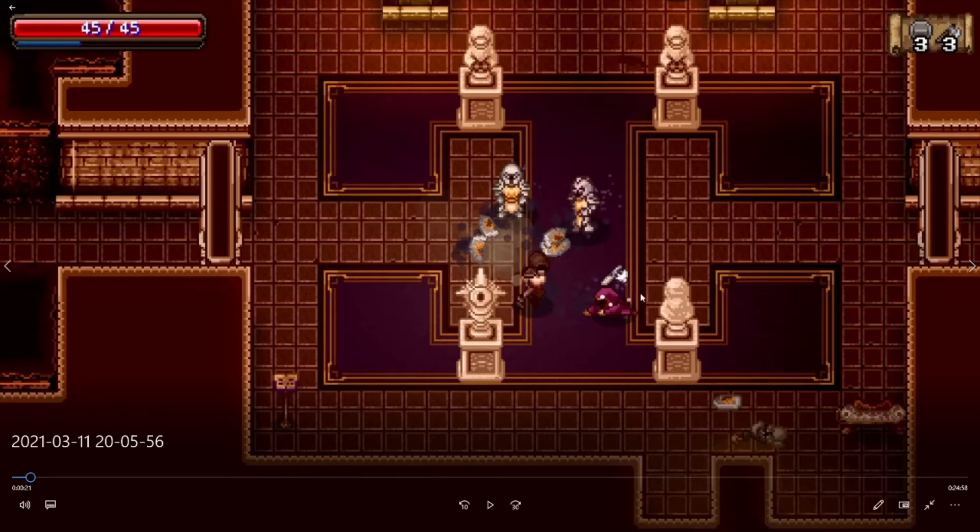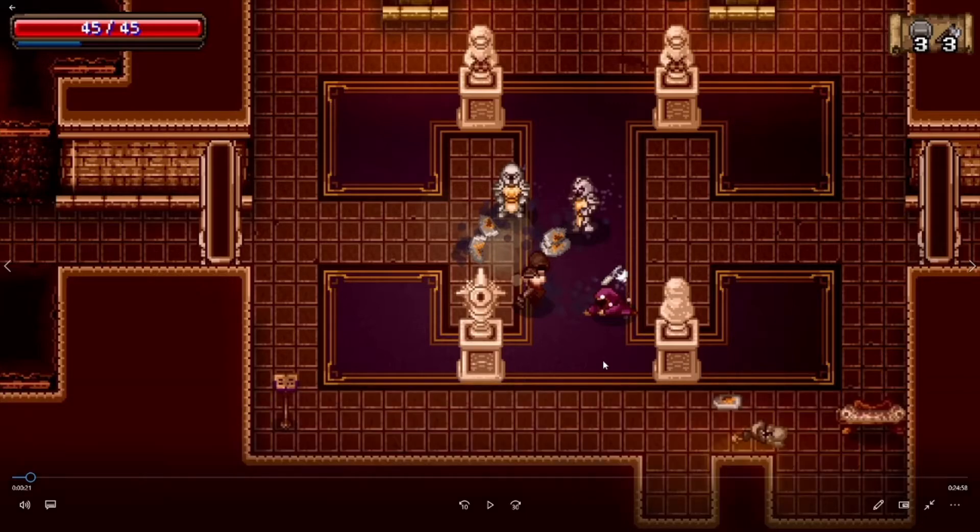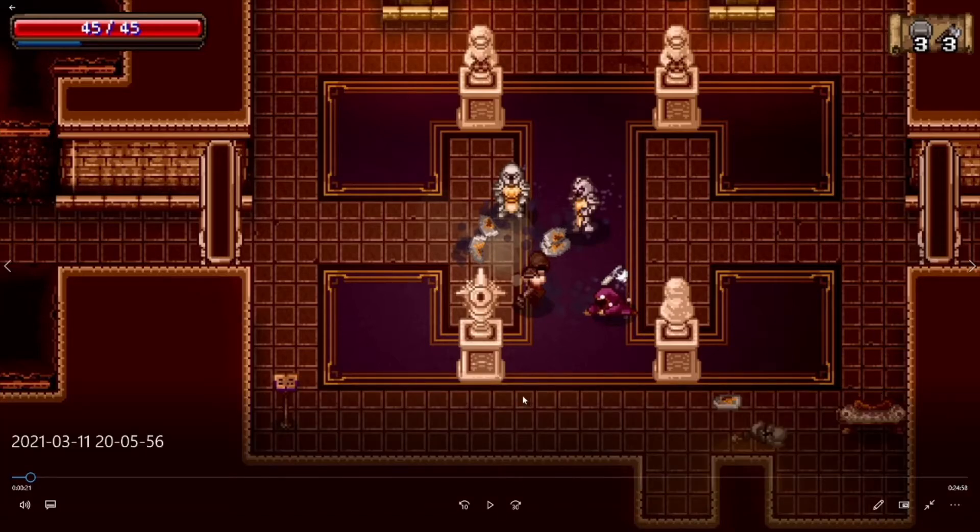Down here is another enemy — the mage. Mages are pretty much always the high priority targets in any room. There's always a mage type that has the ability to revive one or even an entire group of downed opponents. You want to take them out first because you don't want them to revive the entire room and have to kill everything all over again. The shield guys move straight at you but they're slow, so it's easy to run around them and take out the mages first.